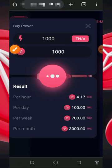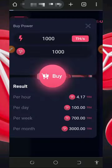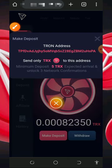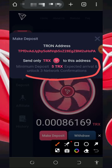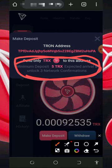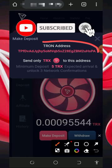When you tap on the buy button to purchase the mining speed, you'll see there's no balance on the account yet, so you need to deposit first. Once you tap on the deposit button, they're going to generate an address where you need to deposit. The minimum deposit on this platform is five TRX, and these five TRX will be converted into five mining hash power.